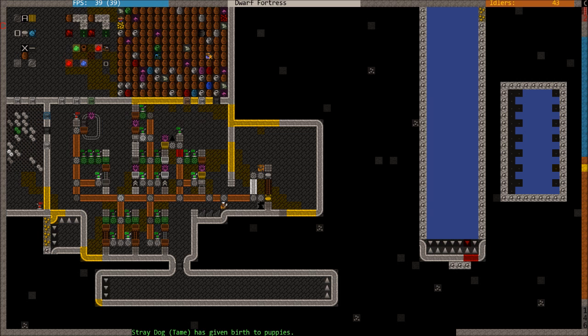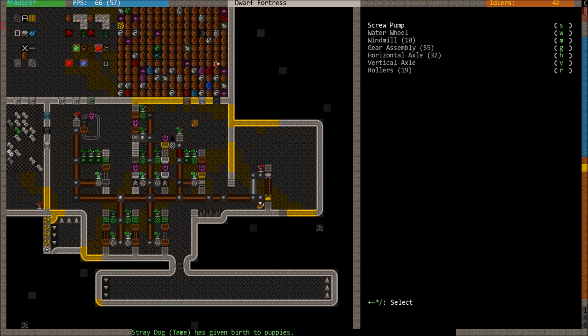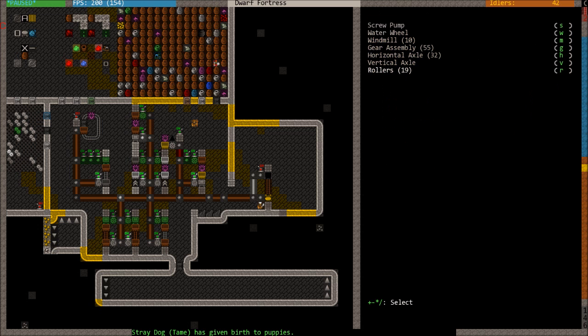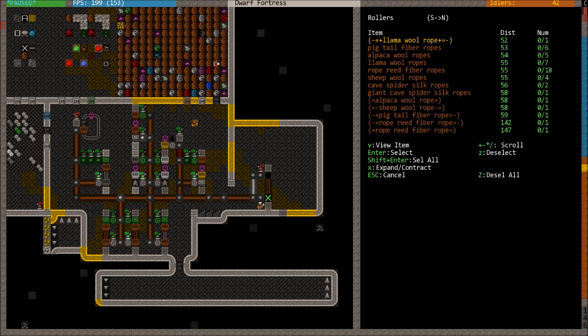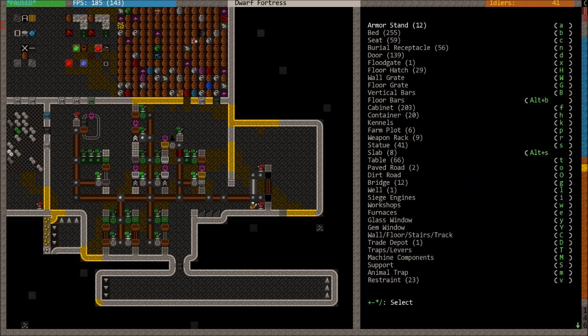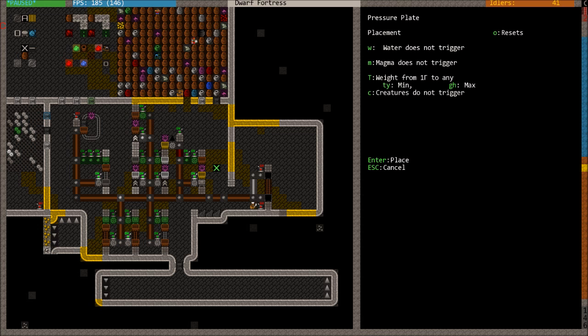Now we have to wait a little bit. The next thing is rollers: go to B, then Shift+M, and scroll down to rollers. The first roller is going to go from north to south and be placed at the top of the track — it takes a mechanism and some rope. The second roller, press S to make it south to north, and put it at the bottom of the track. From there we need a pressure plate: go back out to B Shift+T for pressure plate, Shift+T to set it for track, and place it directly below the topmost roller. Use the mechanism and off they go.